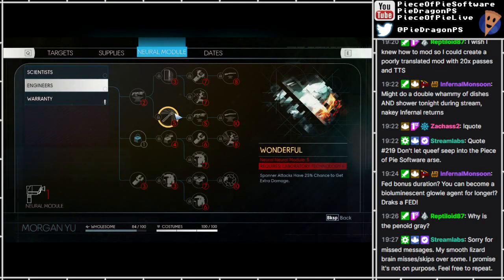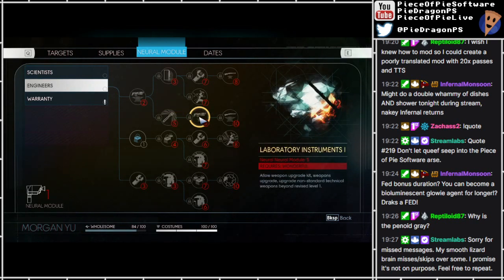Wonderful. Spanner attacks have 25% chance to get extra damage. Laboratory instruments. Allow weapon upgrade kit, weapons upgrade - upgrade non-standard technical weapons beyond revised level 1.